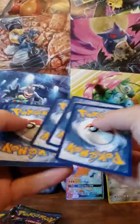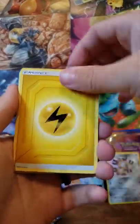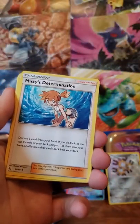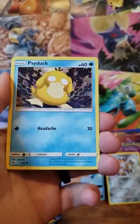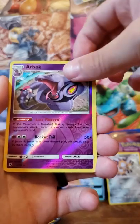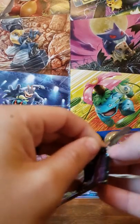Four cards. Lightning Energy, Jynx, Misty's Determination, Brock's Pewter City, Caterpie, Eevee, Ekans, Charmander, Psyduck — the reverse is an Arbok, which is a reverse rare, so that is nice. And a Clefable. So that was our first pack without a holo or better pull in it, but it did have a reverse rare, so still can't really complain about that.